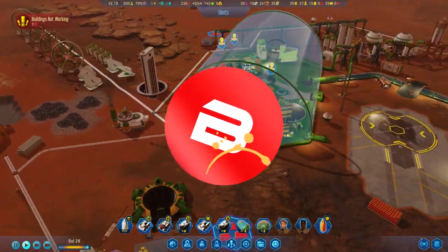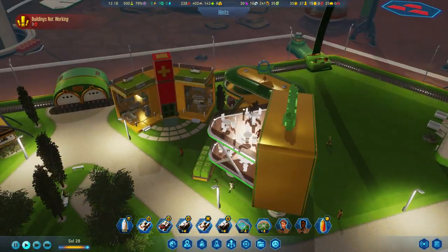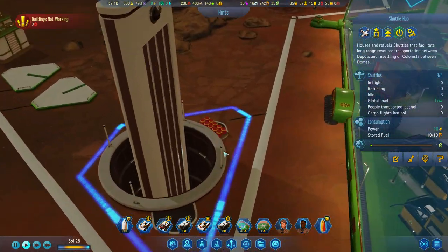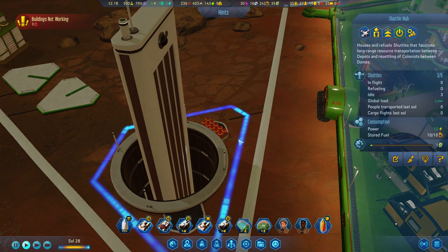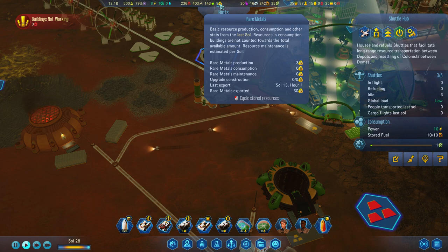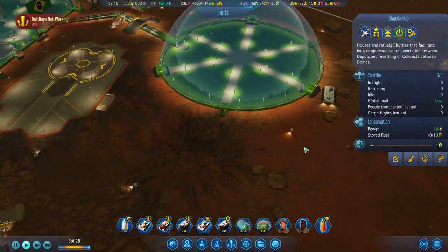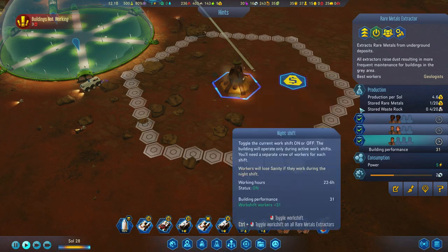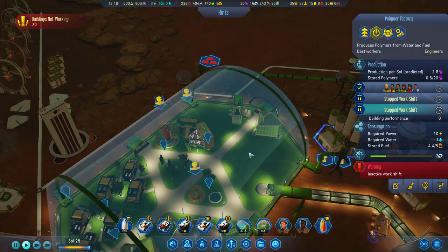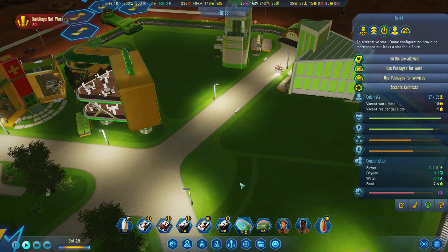Hello everybody, Biffa here, welcome back to Surviving Mars Space Race. We've got a long list of things to work on today: upgrading this dome, adding things to another dome, and we're going to see some scientists, shuttle hubs, and shuttles. We've got two souls left to hopefully get another 30 of what we need. We've got night shifts set up, and we need to work on sanity — missing service building, shopping, luxury, gaming, and gambling.